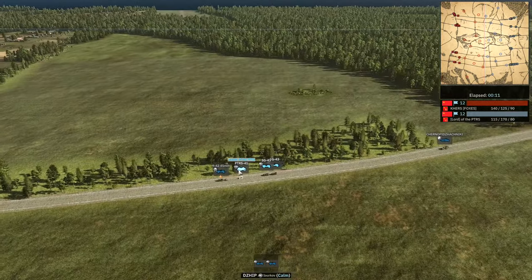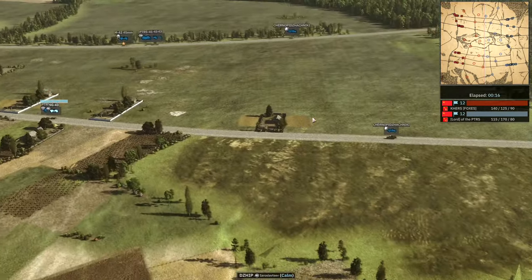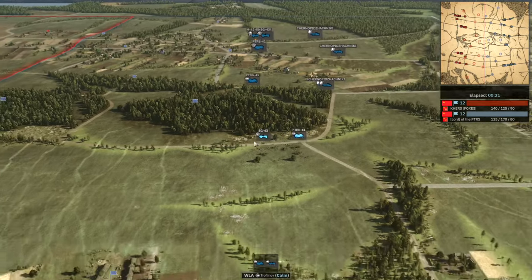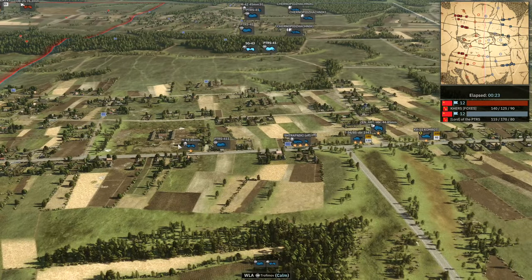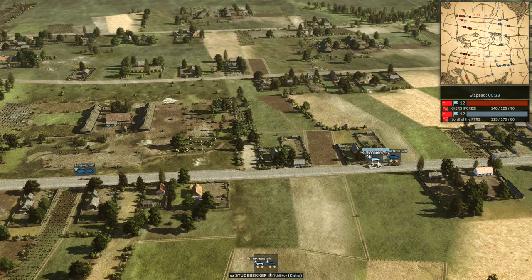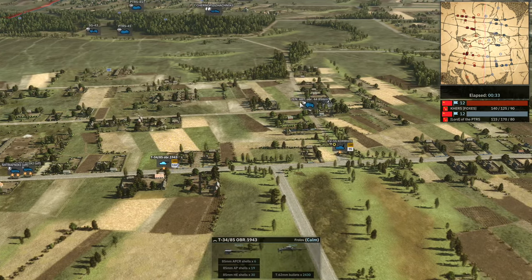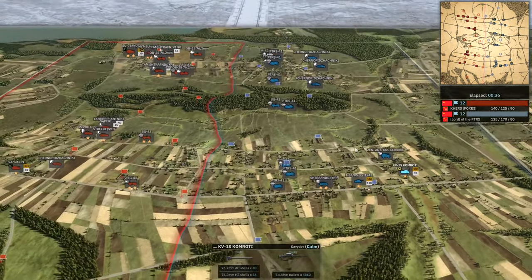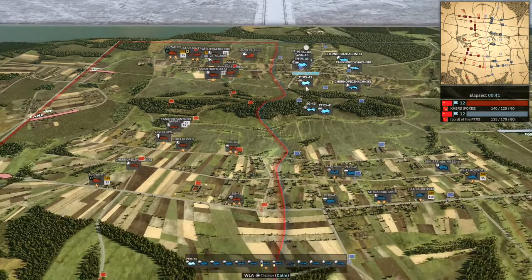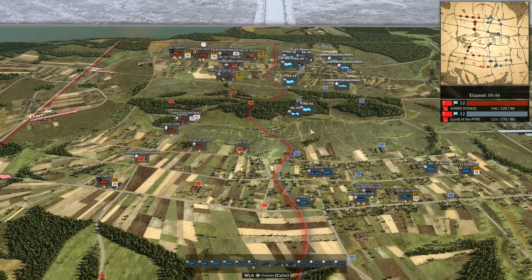On the side of O'Nord, we have SG-43s on the top with a PTRS, 45mm AT gun and some Chernos. We've got the PTRS-SG Cherno on the second road further down. More Chernos with a PTRS-SG-43, PTRS. On the bottom side, a large commitment: 45mm, double PTRS, Strafniki with those fanatical traits, with the T-34-85-1943, 85mm AA, and the KV-1S. Looks like O'Nord is going to faint-hold on the top side and make a big push on the bottom side.